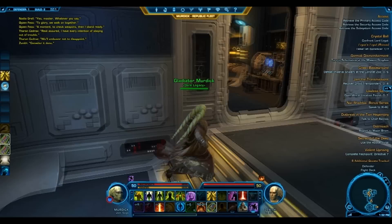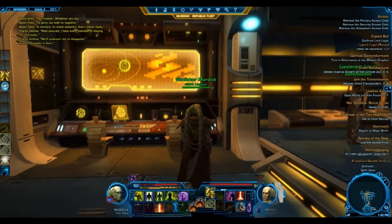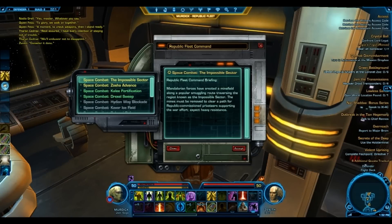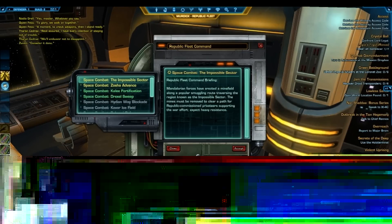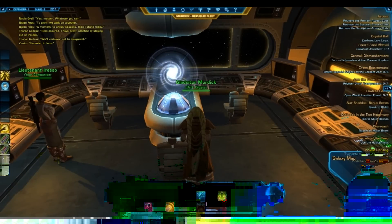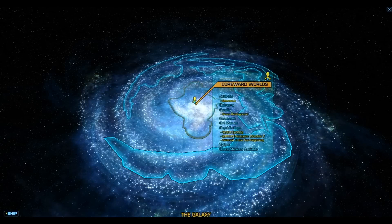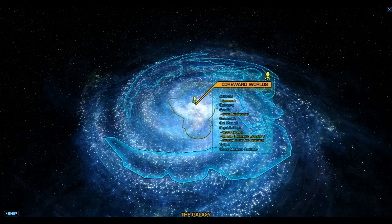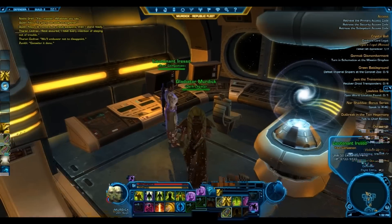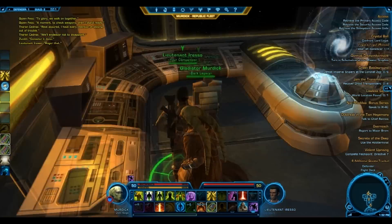Then you have the control room — the missions, space missions, which I sometimes do. Then you have the galaxy map here. It's the same with most people, but I'm just gonna show it because it's another ship. And you have Lieutenant... which I also never used before.